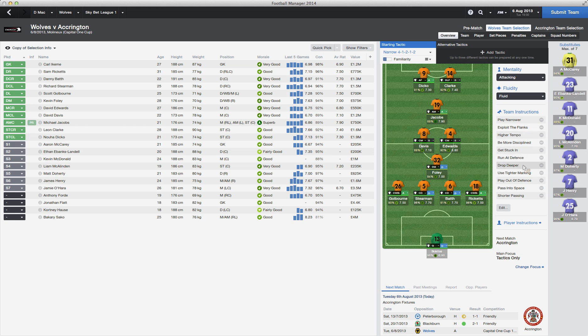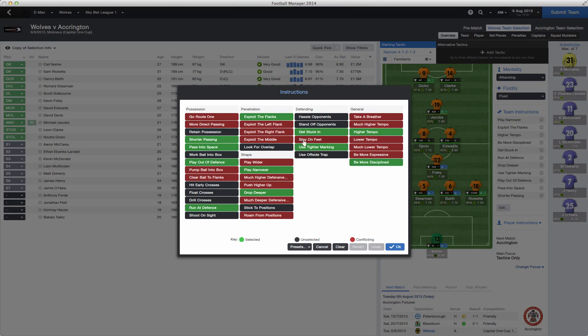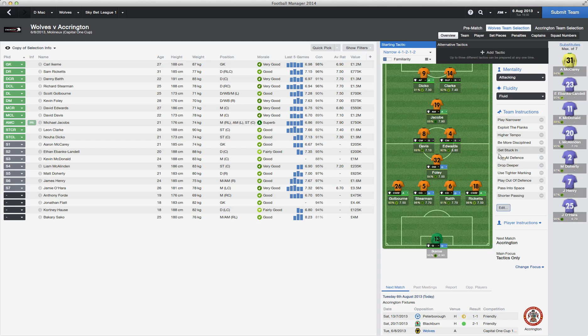Other instructions include drop deeper, man marking, play out of defense, passing to space, and short passing. The main players here are the wing backs — you'd need complete wing backs with good attacking, finishing, and crossing ability.